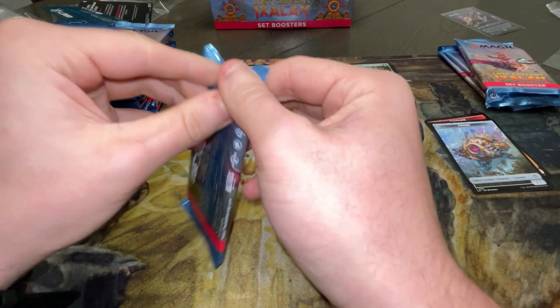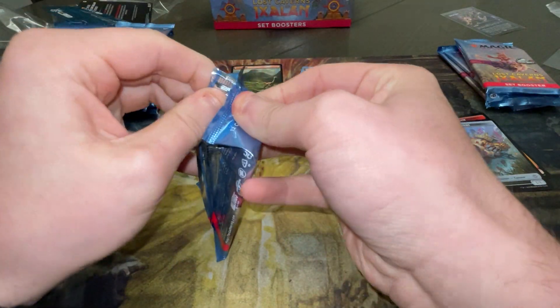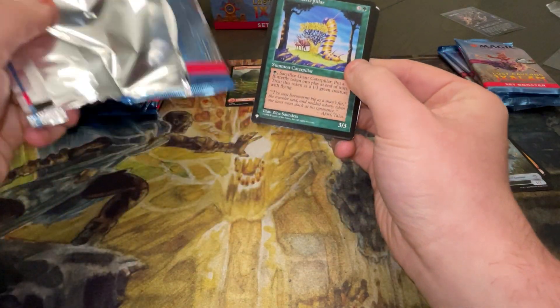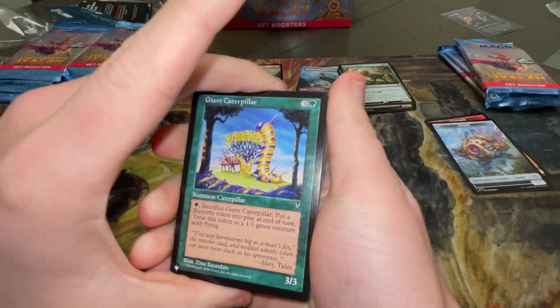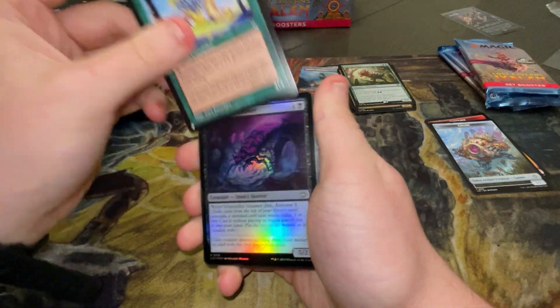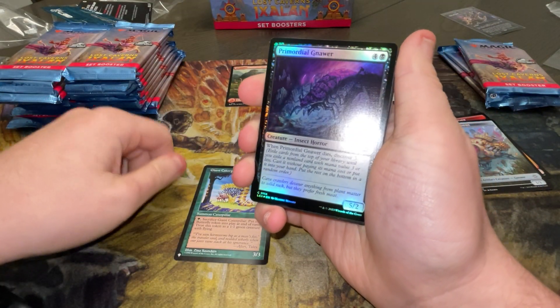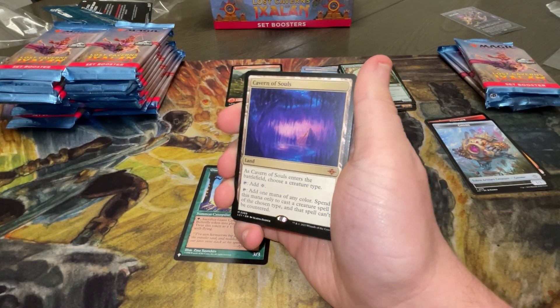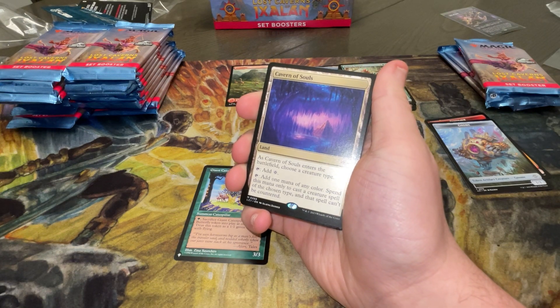So yeah, we have like 30 packs — this is going to be a pretty cool opening. I've never done an opening with someone else. Oh, we have a giant caterpillar from the list — from Visions, actually. Primordial Gnar into a Cavern of Souls. What a hit! Let's go! Oh my God.